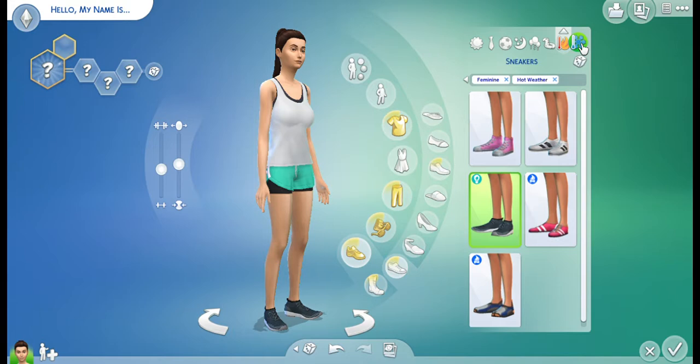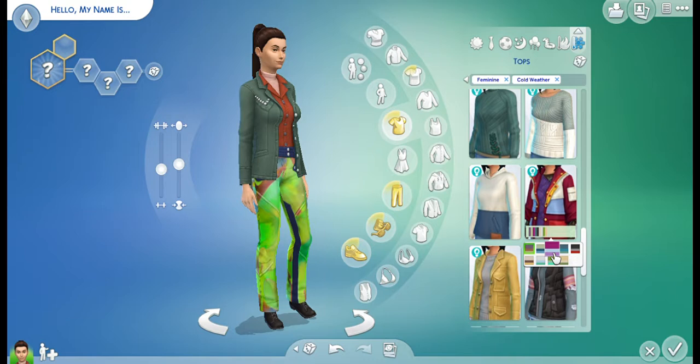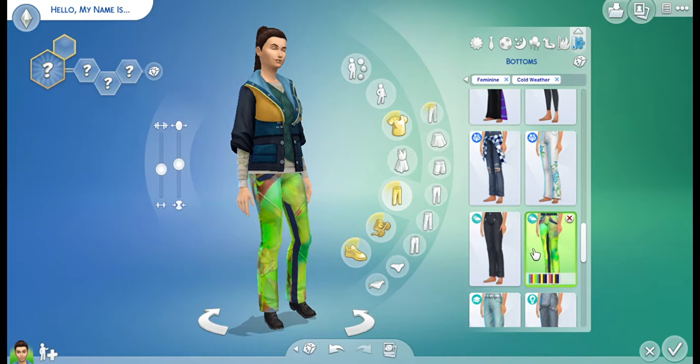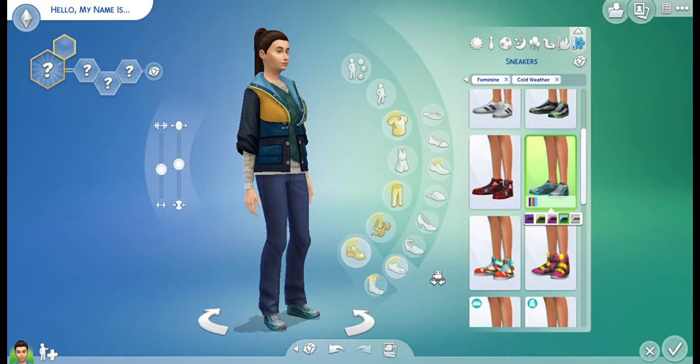Now I have to find a jacket for her. Oh yeah, this one — this is it. Let her be blue. Got a lot of blue happening — I like blue. And then her same jeans from before. Yep, these shoes. Alright, moving on to traits.